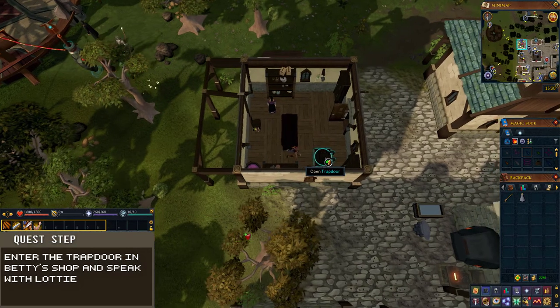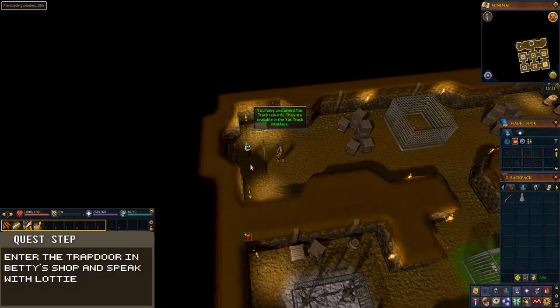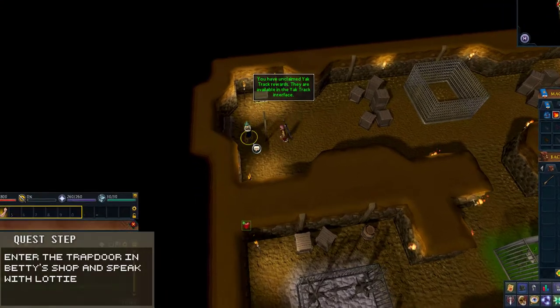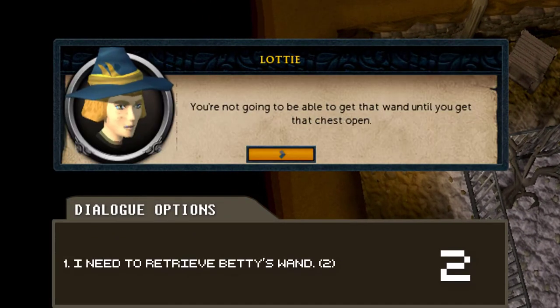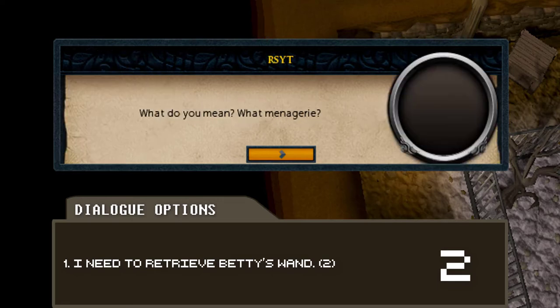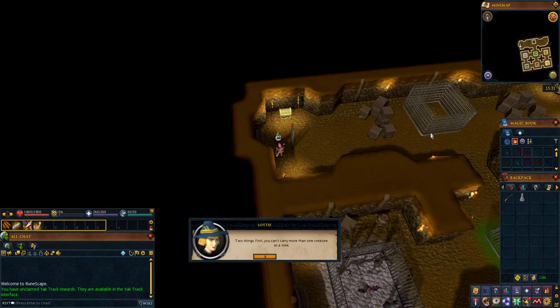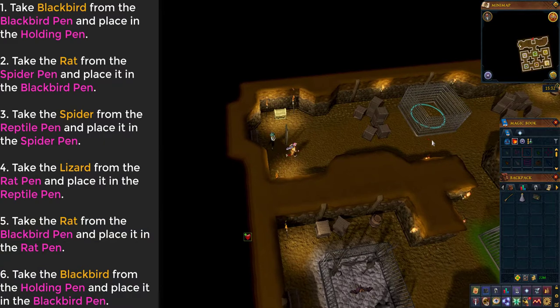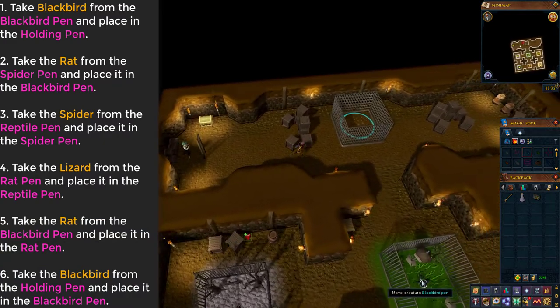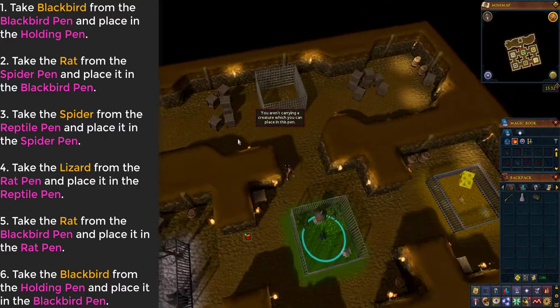After the dialogue, climb down the trap door in her shop. Down here, speak with Lottie and when prompted choose the second dialogue option: 'I need to retrieve Betty's wand.' After the dialogue, you will have to complete a puzzle. This puzzle will require you to place animals into their correct cages. The order to do this is on screen now.